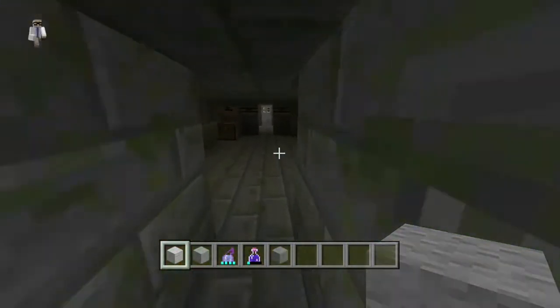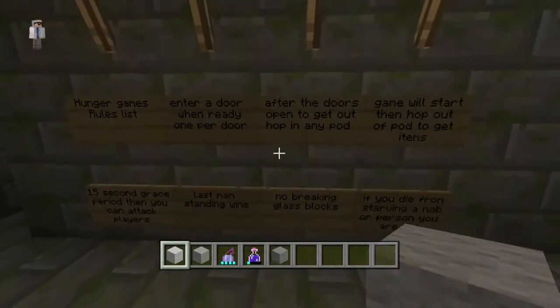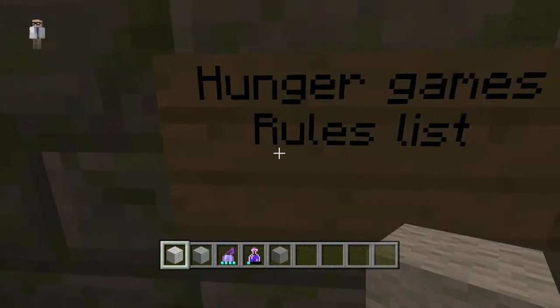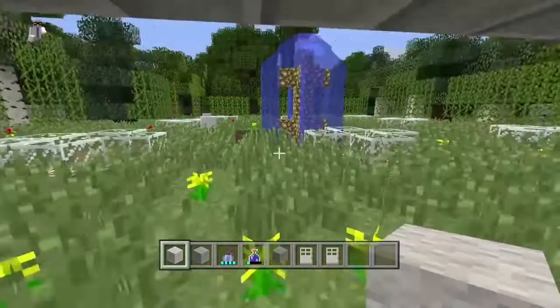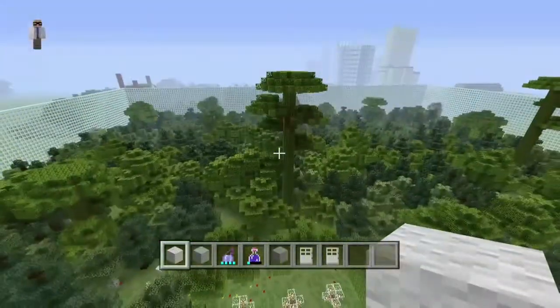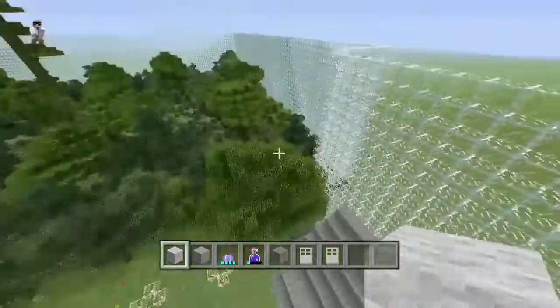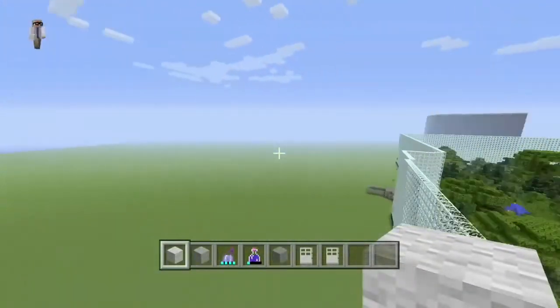Down here, this is the entrance to my Hunger Games map. There it is — I've got the rules list. I'll show you a quick preview of that. It's a nice little legitimate setup for a flat world, and there are little hidden areas and hidden caves inside.